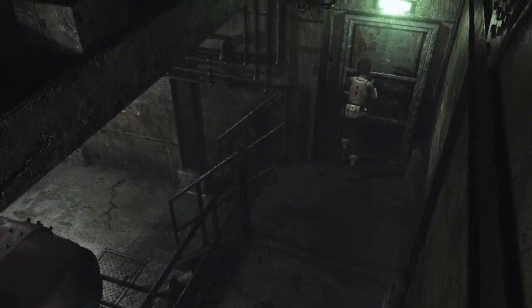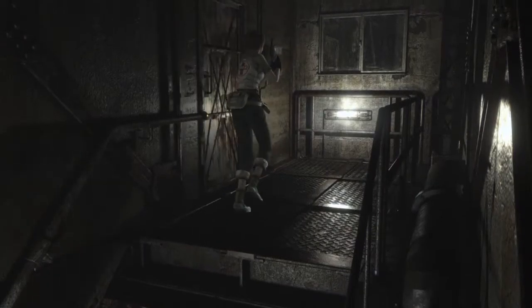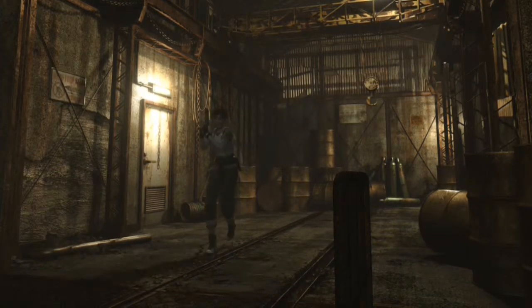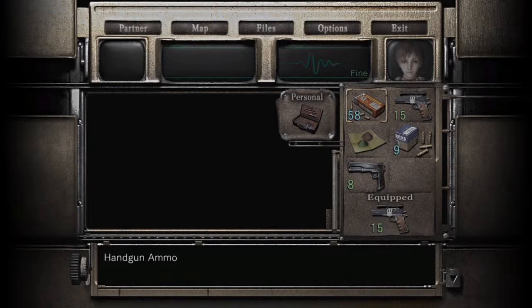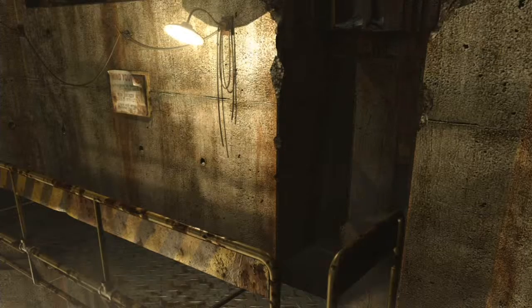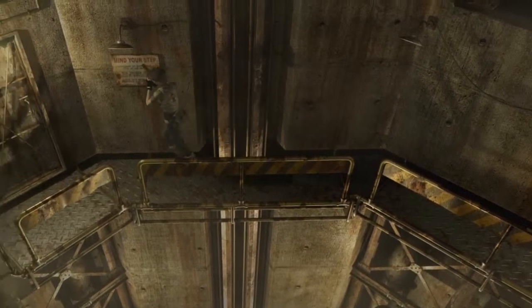Oh, this door here is locked, so we can't go there — it's locked from the other side. We're going to need to head up these stairs here and into this room, which will lead us to another safe room where we can get the map for the area and a first aid spray. Before we do that though, I want to head down here and equip the magnum. Once you get on this platform elevator thing, be ready — you've got some danger lurking in this next room, not on the way there, but on the way back.